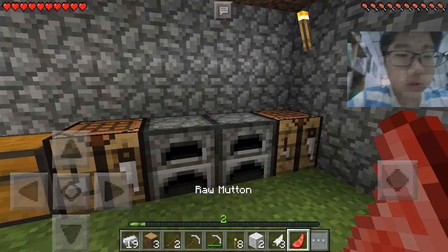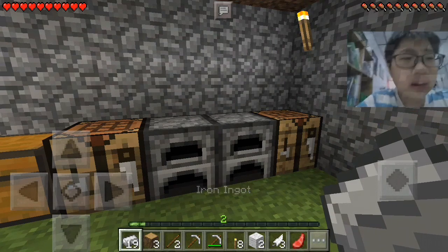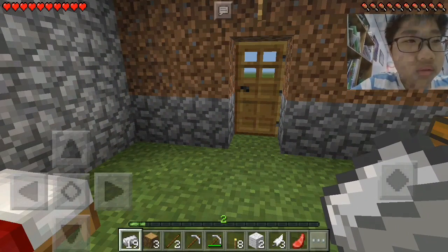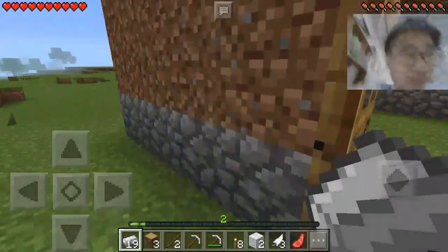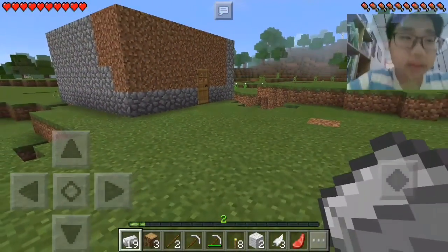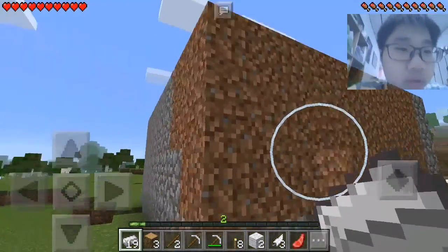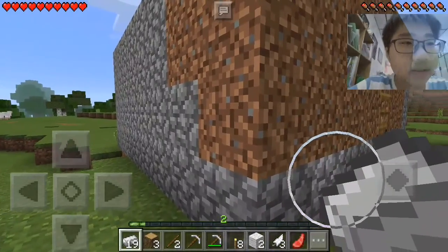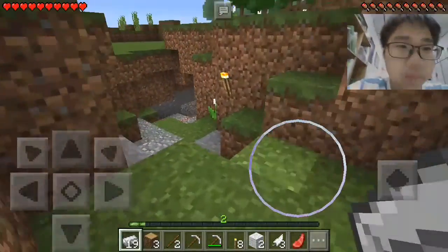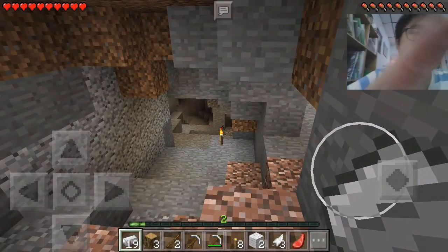Yeah, this is my inventory — so little stuff because I lost things to lava. Anyway, let's take a quick tour of my area. This is my little house — it's made out of wood, dust, and some cobblestone, and obviously my door here.